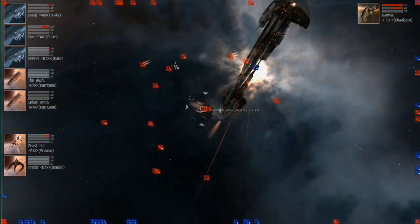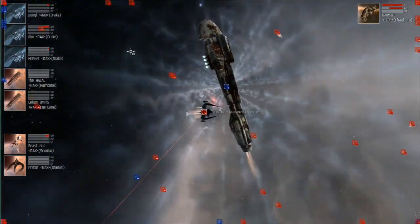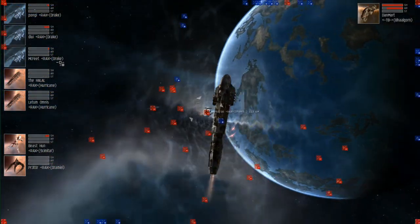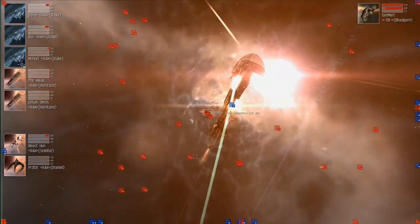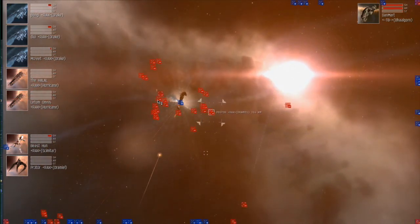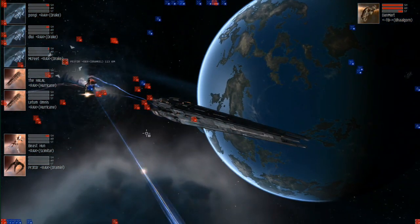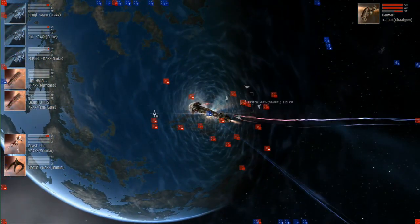Those Hornet ECM drones are unbelievably annoying. If anybody's done much small-scale PvP, you've had experience with them — and if you haven't, give them a try. On ships like Drakes, you think damage drones are a no-brainer, but these ECM drones in numbers — especially if two or three people are fielding them — can shut down even a battleship running ECCM, locking it down almost forever. This Balgorn is going to go down, no doubt about it.